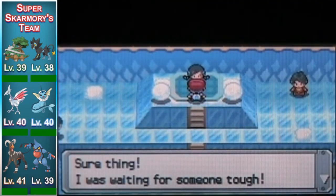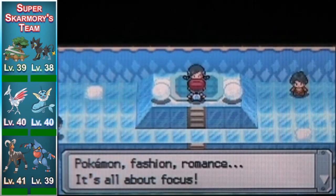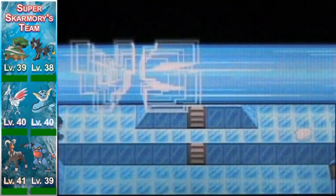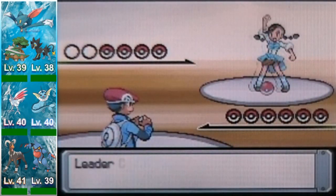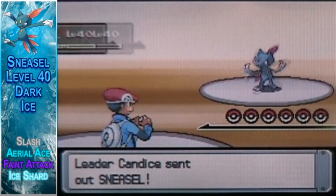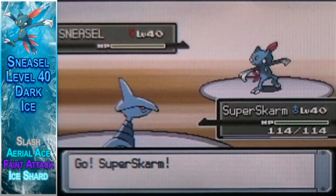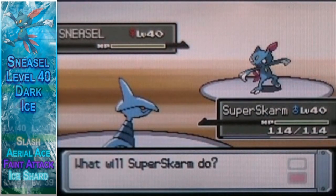Yes, I do want to challenge Candice. Candice is ready for action. Starting off with a Sneasel — it's an Ice/Dark type, level 40, with the moves Slash, Aerial Ace, Feint Attack, and Ice Shard.